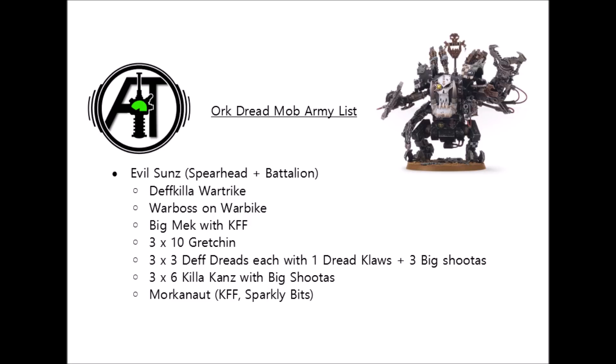When getting up close, the Deffkilla Wartrike and Warboss on Warbike can certainly engage the enemy as well, as both are decent fighty characters, and this list shouldn't have too much trouble munching through hard targets at close range. To complete the battalion and earn a few command points, we have those 3 units of Gretchin. They can be used quite flexibly — either screening out incoming deep strike threats to keep the kans safe, or deployed at the back to camp objectives and deny backfield deep strikes, allowing all 28 Ork Walkers to advance straight at the enemy.